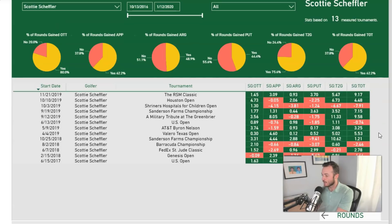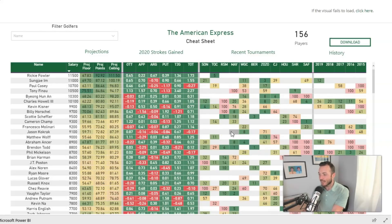Let me pull up Scheffler's data. Small sample size — 13 measured tournaments — but he's gained tee-to-green in 11 of them, and gained off the tee in 11 or 12 straight. He plays well around the green and putts okay. It's the irons — when they catch fire, when they get hot, he's proven he can gain eight strokes tee-to-green in a single week like at the Military Tribute at Greenbrier. Bermuda is also a non-ShotLink course so his stats could actually be even better.